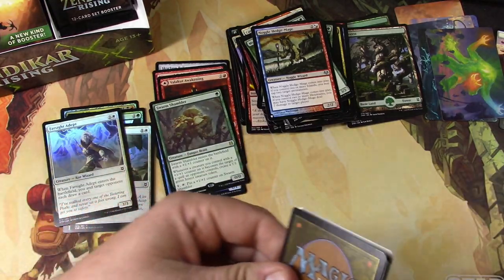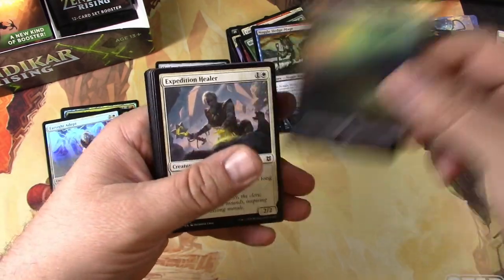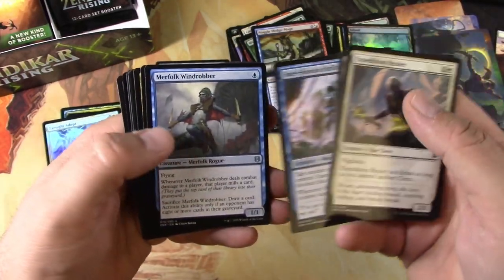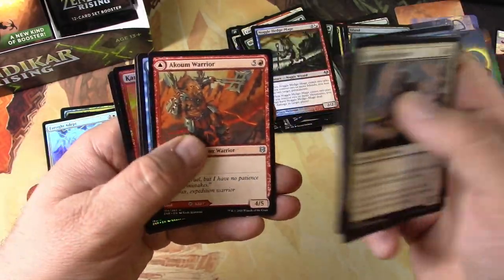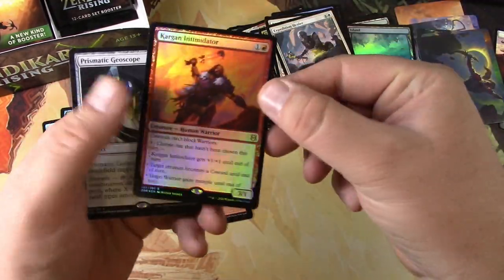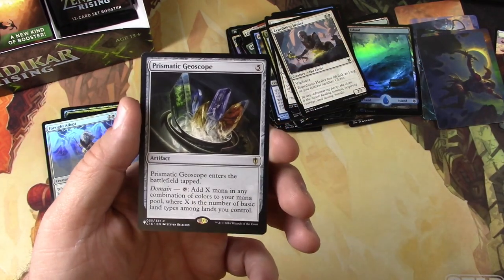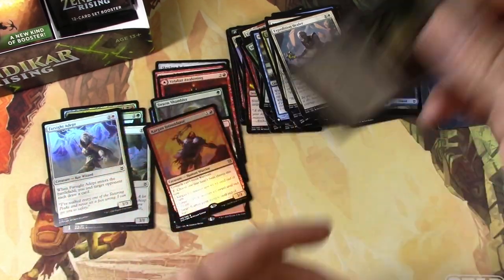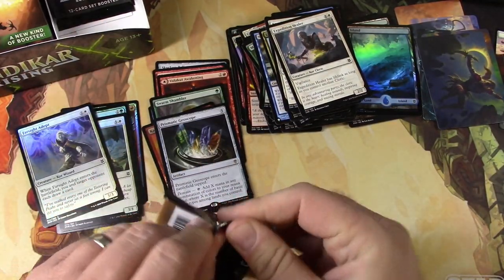Looking for that Scroll Rack action out of the list slot. Foil island — that's decent. Clerics and rogues — that's the theme. Got a Crag Crown Pathway, a foil Kargan Intimidator, and a Prismatic Geoscope — I'll have to check on that one. From Commander 2016 I think, might be a good one.